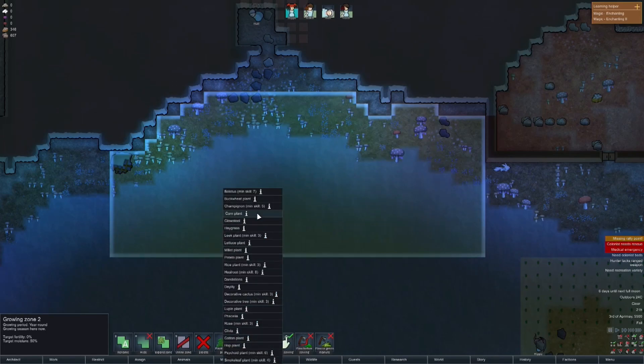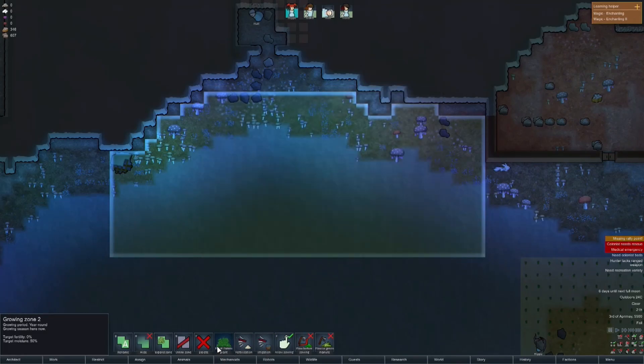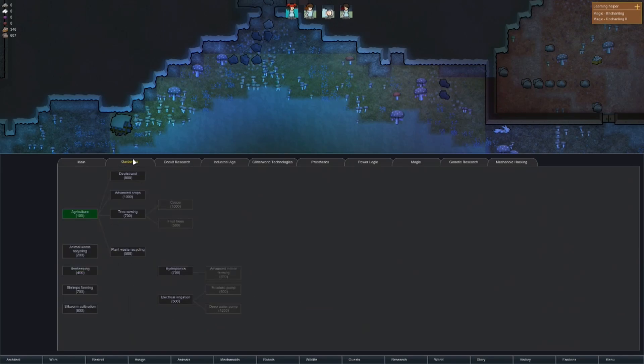I don't want decorative trees, I want regular trees. Don't want decorative plants. Did I start with the wrong kind of zone? Gardening — tree sowing, that's the thing we're looking for.